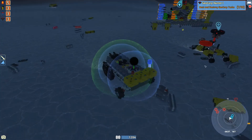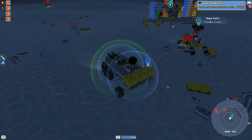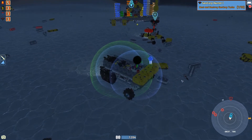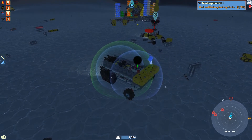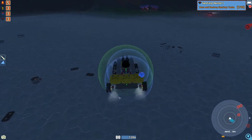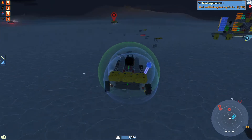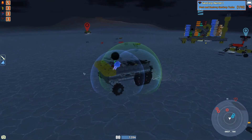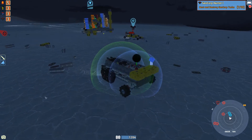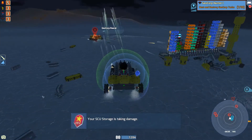I guess it wasn't horrible — we need to make yeah, a couple more, or at least one more Hawkeye rotor blade, unless we have some on reserve. I'm going to go around and collect all the parts he dropped. Wow, that was close though — it could have gone really really sideways for us. Apparently there's another one that wants to fight and we don't have any shields for our base.